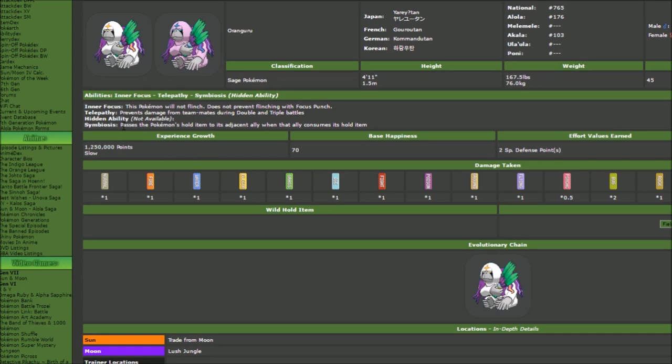Symbiosis passes the Pokémon's hold item to the ally when that ally consumes a hold item — that's scary to think about and we'll just have to see how that plays out. It's not available right now, but Oranguru does a lot better than Oranguru's pre-evolution with its abilities, because we can use both abilities with some very high success.